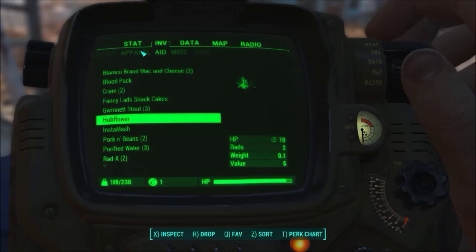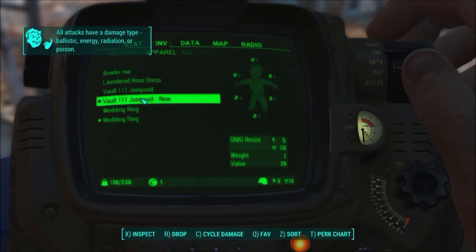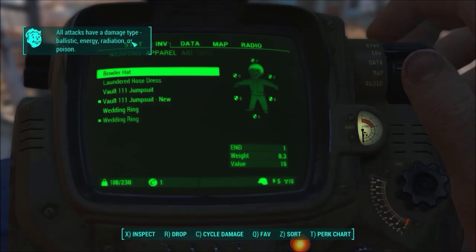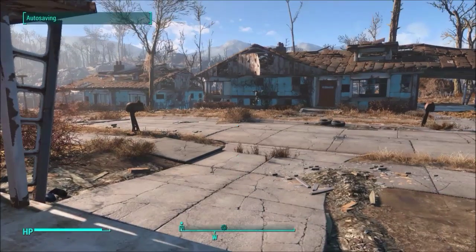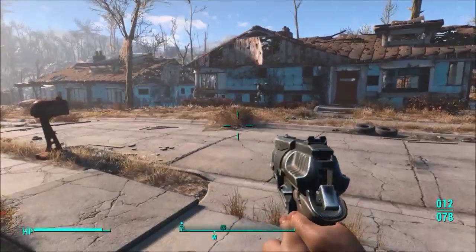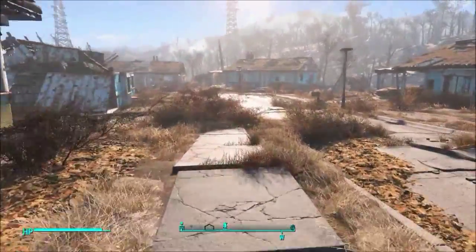So yes, everything in post-Apocalyptia is attached with glue and tape — slightly weird, but there it is. The gun doesn't look all that different, but it now hits harder, so that's useful.